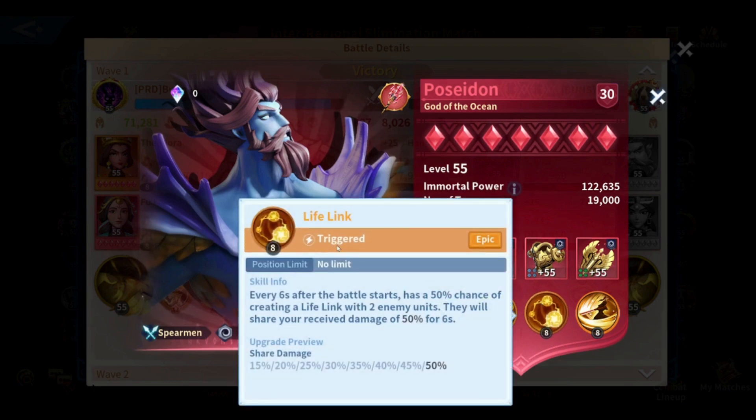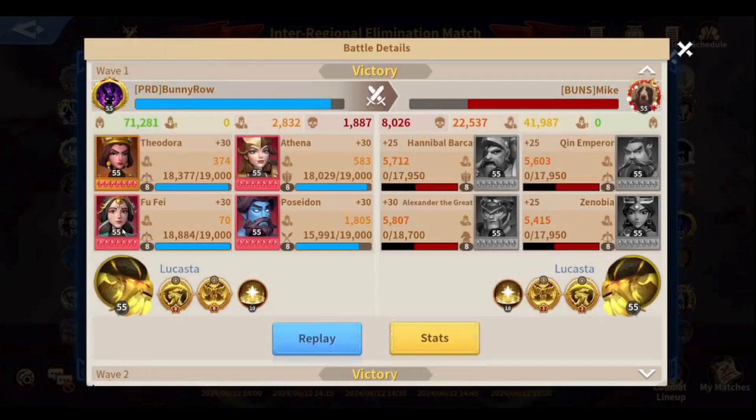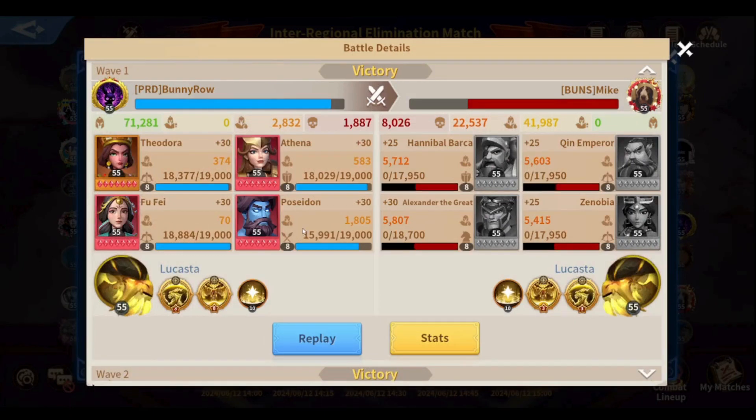She's using Poseidon with a lifelink. This is a triggered skill, so it needs time to be activated, and if the immortal is silenced, the skill does not get activated. The rest of her troops are the current meta for all the mega whales in the game.